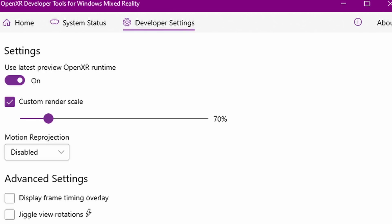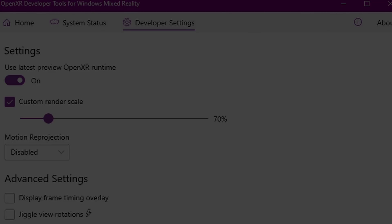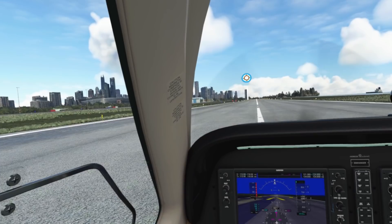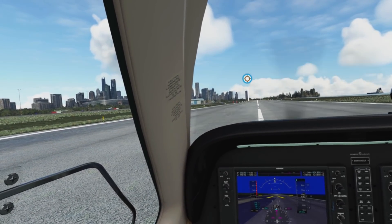Having Motion Reprojection on does have a few penalties. There is a very slight reduction in visual quality, and the sim will be more prone to visual anomalies, or artifacts. Here I've got Motion Reprojection on, and you can see some distortion when looking through the prop. You may also see some anomalies such as at the leading edge of the wing.